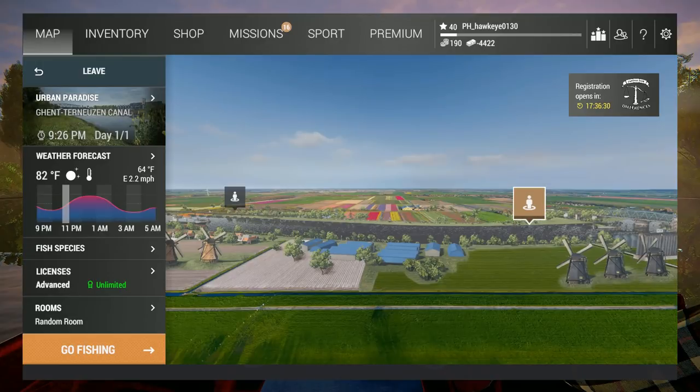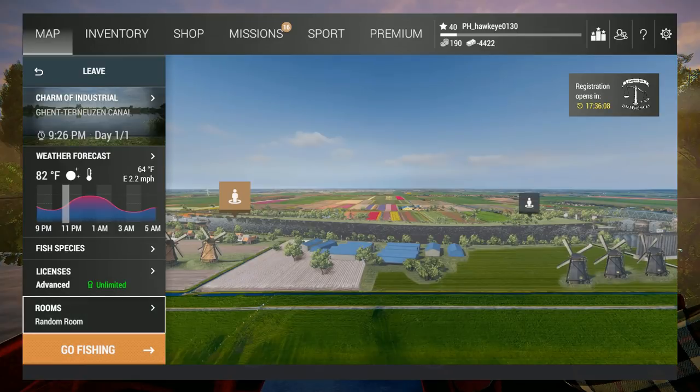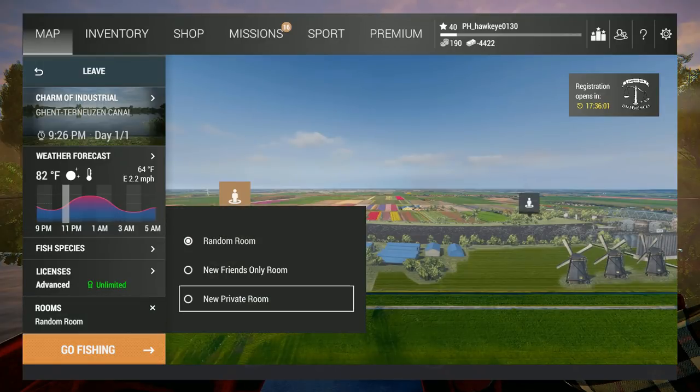Last time we were at the Urban Paradise Peg. I think I might move over here and check out the Charm of Industrial, just to give it a chance. I'm going to kind of focus on fishing for Xander since it's nighttime. I don't know that we're going to have any luck with it, but I figure I'm going to give it a shot — use the lures that I know they'll go for, or at least that walleye go for. Hopefully we'll get lucky.